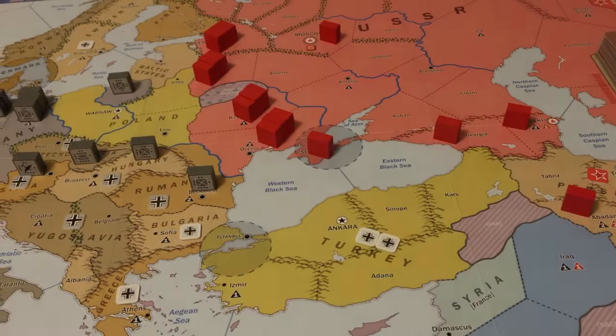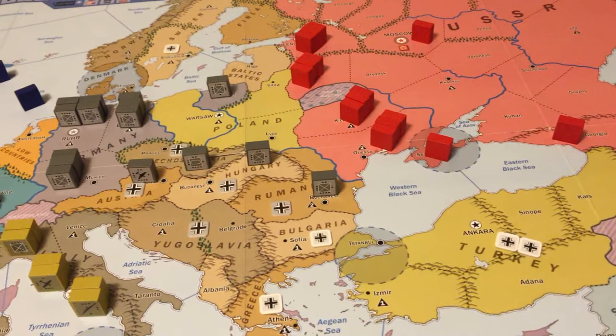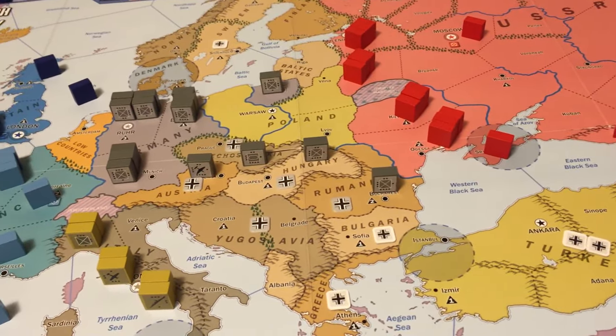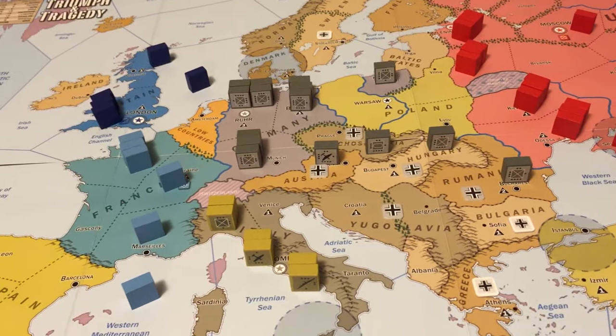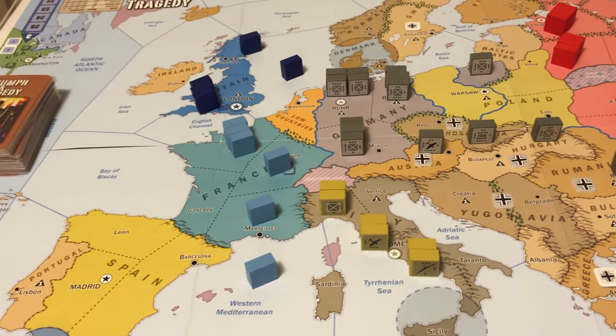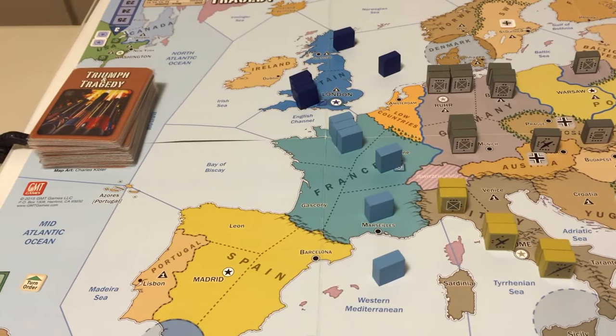We're about to begin the 1939 extended example of play contained in the Playbook of Triumph and Tragedy. We're looking at the initial forces in this example. Let's take a closer look at the situation for each of the factions.